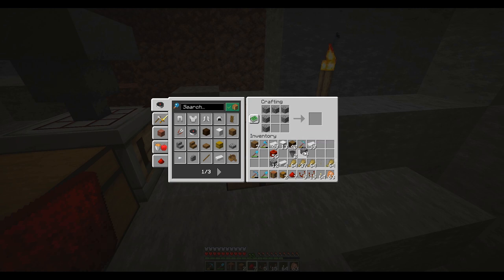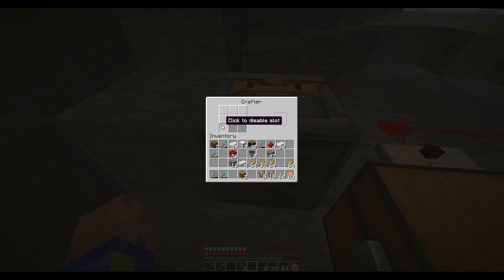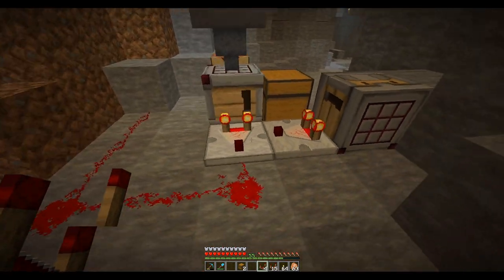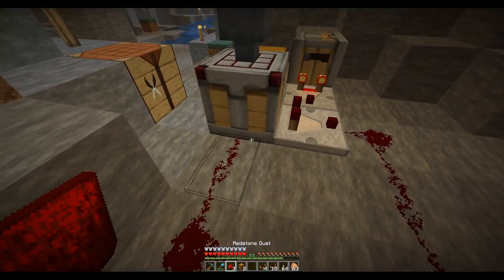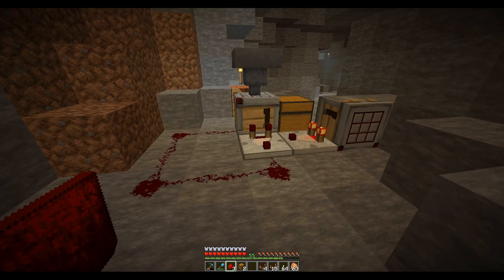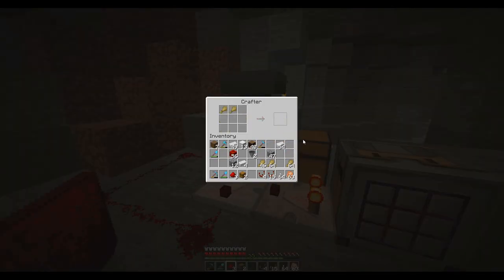I've seen other people do this in videos. It is really expensive because you've got to make another crafter, but if you have an iron farm like I do, that's not a problem. Set the comparator to nine, put another comparator here, and it should only allow the signal out when it's full. Then when the crafter fills up with hay it shoots the hay bale out — it's slow but it works.